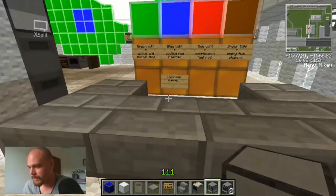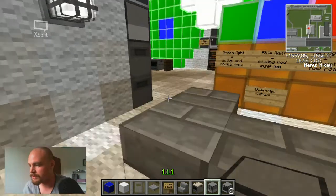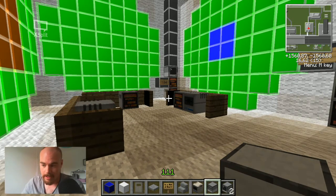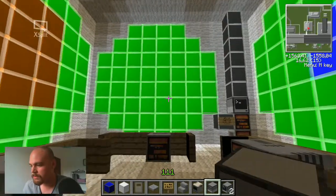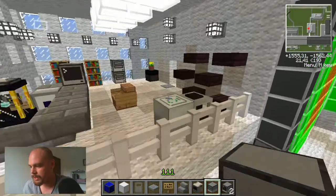If you go in here, it's a little bit manual. Green light indicates the reactor is active at normal temperature. Blue light means the cooling rods are inserted. Red light means overheated fuel rods. And brown light indicates an empty fuel channel. This is not the control room — I've shown you the control room before, that's where the magic happens. This is basically just an overview so that personnel in the administration building can see reactor status as well. You have the cores here: unit 4, unit 3, unit 2, and unit 1. The CEO can walk all the way up here to check on things.